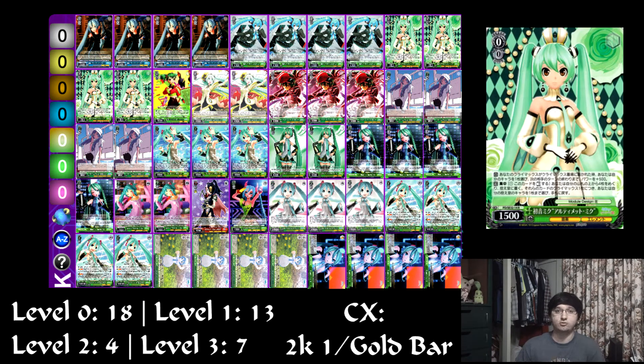Next up is four of this Miku Brainstormer. This is the main source of advantage generating in the deck. She's pay one, tap herself — for each Climax, search a music character. And then when you play a Climax, you can select one character you control and it gains 500 power until the end of your opponent's next turn. So when you're playing Climaxes, you're getting extra value off of this card, making it very good to have two in the back. It lasts until the end of your opponent's turn, so you can actually sort of wall with certain cards, which is really cool. It's just another use for the Brainstormer and a reason to keep it in the back row, which is why I think it's a really good Brainstormer.